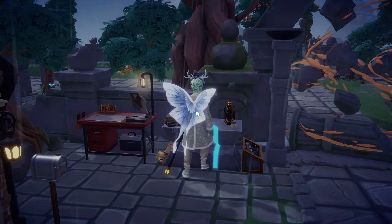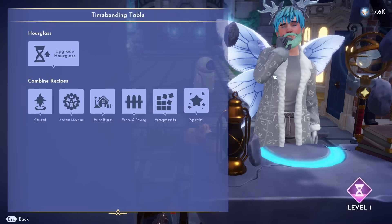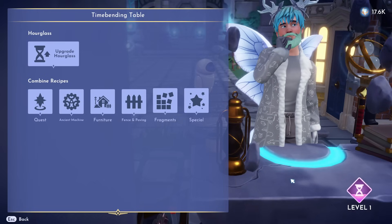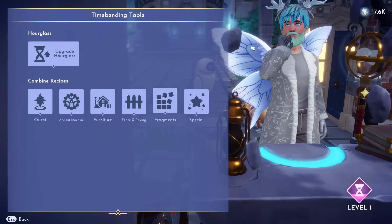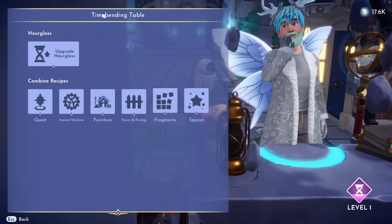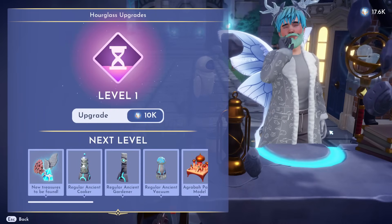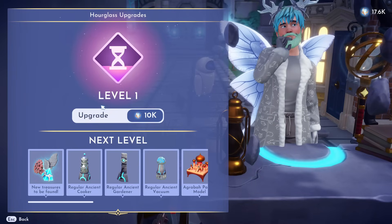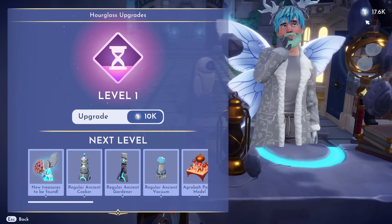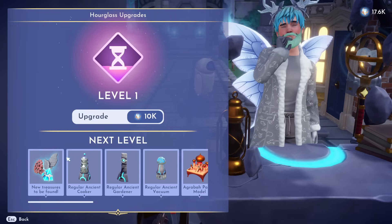The first thing you need to do, like with the other ancient items, is come over to the Time Bending Table. Just start or finish working on Jafar's quest line — he'll take you to a point where he automatically gives you one and you have access to it. Keep talking to Jafar via the holograms until you get there. Once you have the Time Bending Table, go to Hourglass and upgrade it to level one. That costs 5,000 Mist — the dream light currency used here on Eternity Isle.